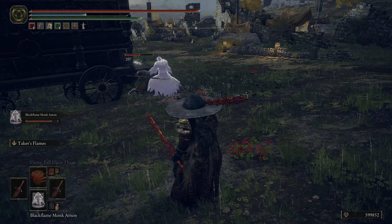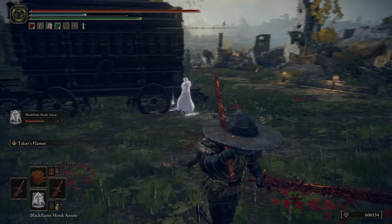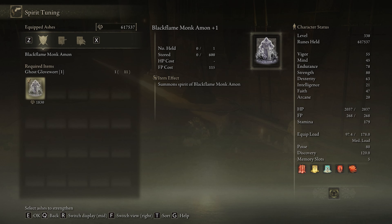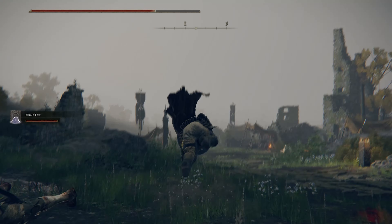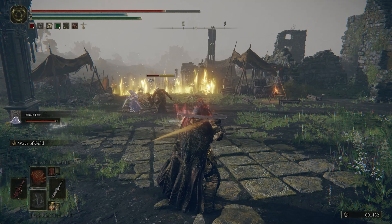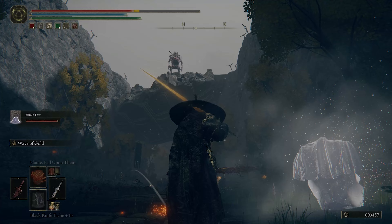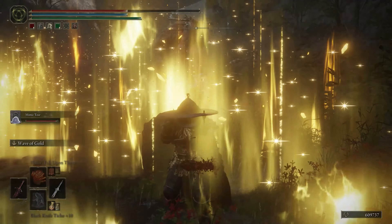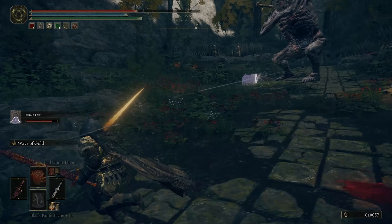Another nice feature in this game is spirits, also called summons. With the Spirit Calling Bell, you can summon spirits and upgrade them with the girl at the Roundtable Hold. The nice thing about spirits is you can send them out to do battle for you. The downside is they don't work in every area — if they did it would be amazing, because there are some areas that are more difficult than others and it would be clutch to have them there. But it's pretty great in the areas it does work, especially when you want to head into a boss fight without summoning somebody else.